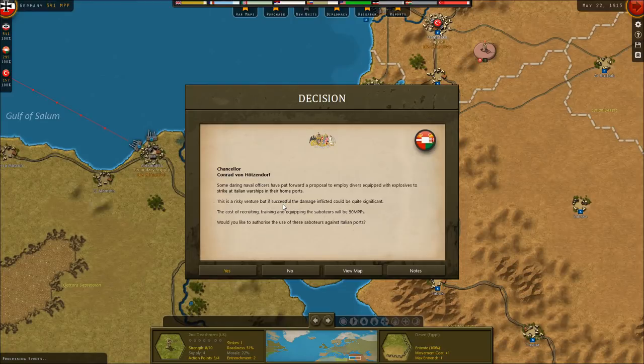Hello everyone, it's the Historical Gamer once again, and today we're returning to Strategic Command World War I, a new game out by Fury Software, published by Matrix and Slitherine Games. This is part number 10 of our Let's Play series in this new World War I game, and in this game we're playing as the Central Powers.